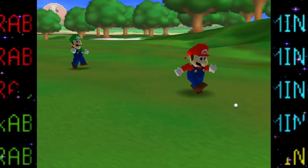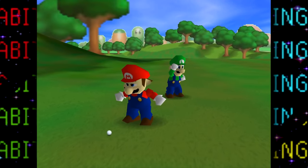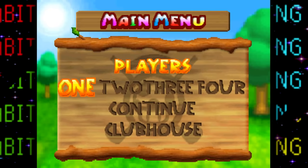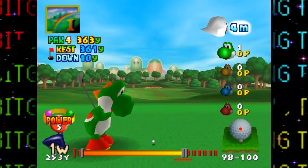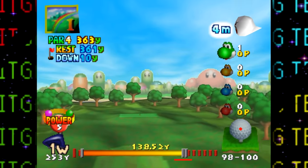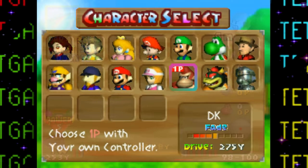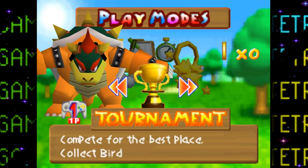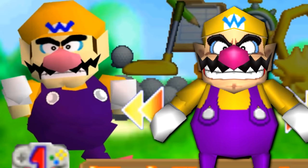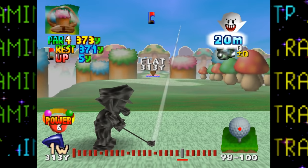Now let's move on to the Nintendo 64 version — the one most people will remember. Although this game has arguably fewer features, it boasted better graphics and a much simpler multiplayer experience. It also used character model designs that looked very unique, pretty different from other Mario games of the era.